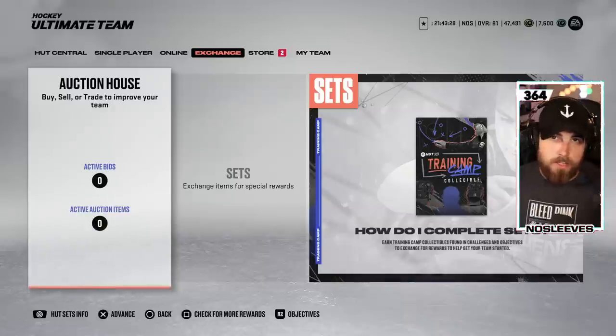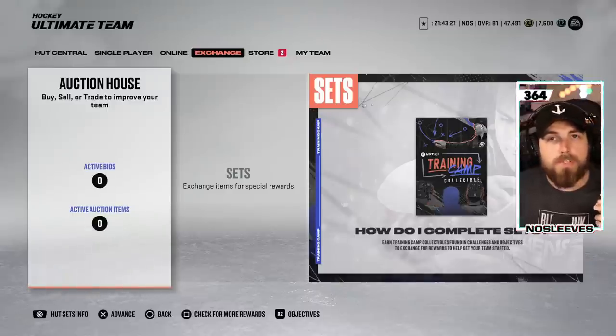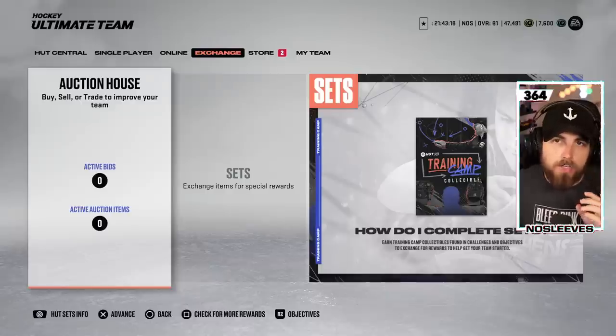Another huge benefit to doing all the offline challenges: you're going to get about 60,000 to 70,000 coins from completing them all. That is important because in the auction house, everyone will try and sell their pulls to build up their coin stack. However, if you do it too early in the pre-order window — essentially before the worldwide launch — no one has enough coins to actually buy cards at the value they're going to settle at.